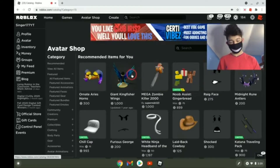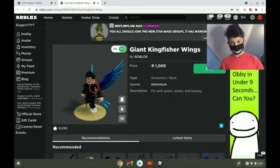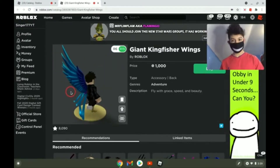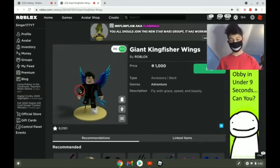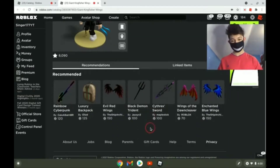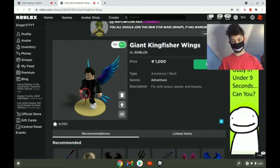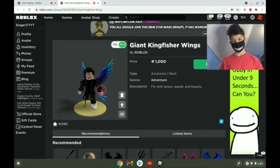There's also the Giant Kingfisher Wings. If you click on it you can see the wings are actually kind of big. I don't know if it's worth the price though — a thousand Robux. That's how things were back then; this was released like two or three years ago, probably before UGC.